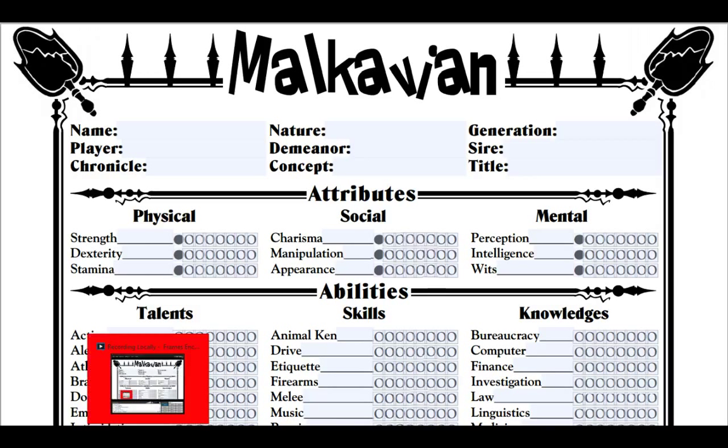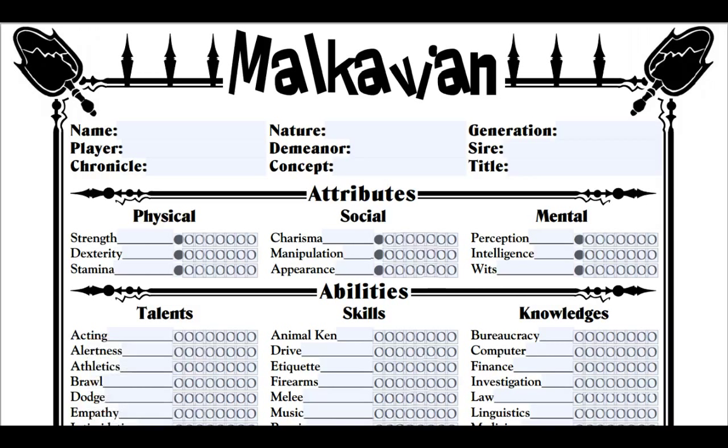Hello again and welcome to another episode of World of Darkness Character Creation. This time we are moving into vampires. The next 13 or 14 episodes are pretty much going to be about the same, as vampires are very close-knit with only slight differences for each specific vampire.